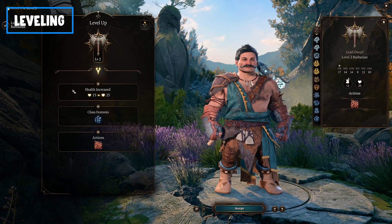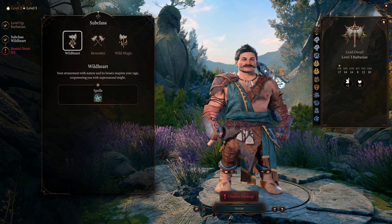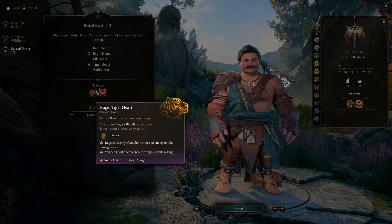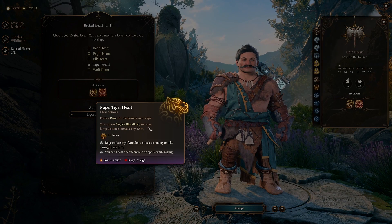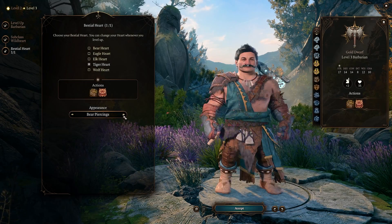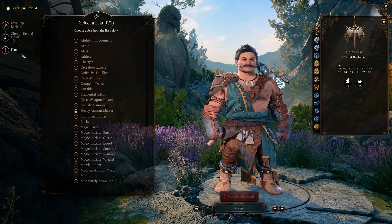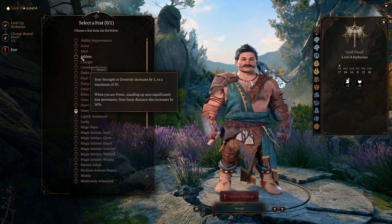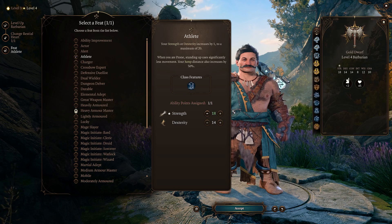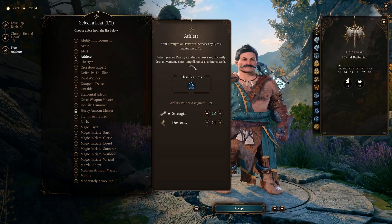When we level up, at level 2 we don't have to look at anything. At level 3 is our first choice, which is our subclass — we take Wild Heart. If we go into Wild Heart and take the Tiger Heart, we can see that we get Tiger Heart Rage, where we can jump an additional 4.5 meters, which is exactly what we want. At level 4 we choose our first feat, and in this case we take Fleet, because we can increase our Strength by 1 and — most importantly — we can increase our jump distance by another 50%. Amazing.